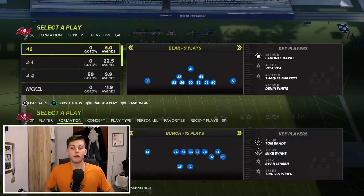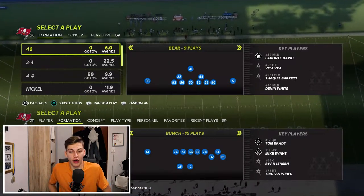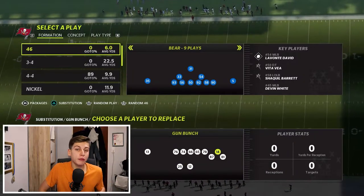I'm going to split this into different parts because there's a lot to this playbook. In this installment, I want to talk about the formation Gun Bunch Tight End and about the abilities we're going to use to make this offense as powerful as possible.